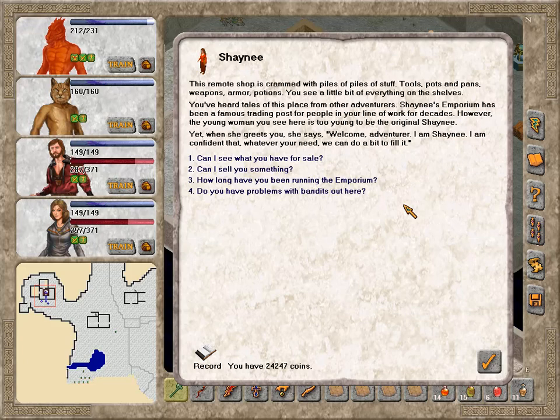Yet when she greets you she says: Welcome adventurer! I'm Shany! I'm confident that whatever you need, we can do a bit to fill it. I can't tell if this person is trying to impersonate Shany, or if there's been a line of Shanys following one another all this time.